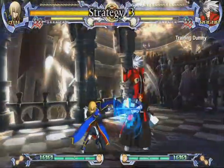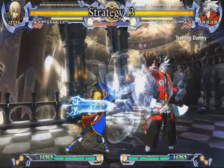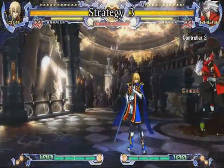If the opponent blocks your standing drive, you can cancel the drive into a dash to get in close, do an A version of iceblade to keep them away, or wait a moment and do the B version of blizzard to hit them if they try to retaliate.